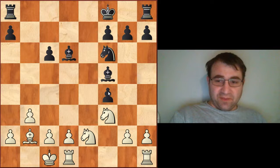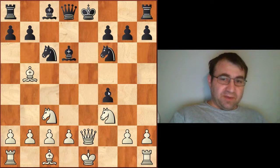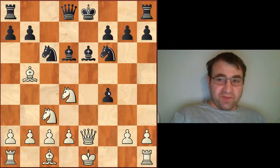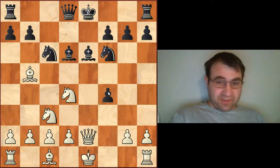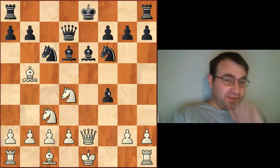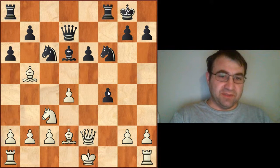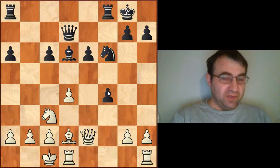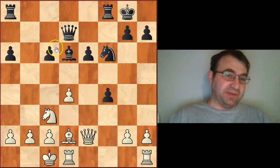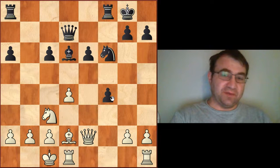The other way black could have gone is apparently blocking with bishop e6. That was Nepomniachtchi versus Langeau played in Moscow back in 2021. Knight to d4 got played, queen to d7, knight to e6, fe6, and then pawn to d4, castles, bishop d2, a6, bishop c6, bc6, castles queenside. White is doing just fine here — he's managed to mess up black's pawns and has plenty of play. White did go on to win. So bishop b5 check is actually a very reasonable move against knight f6.